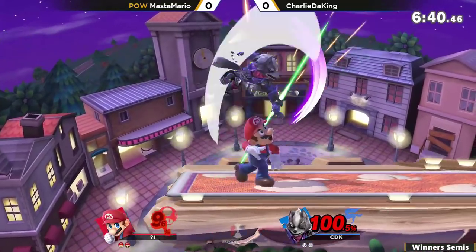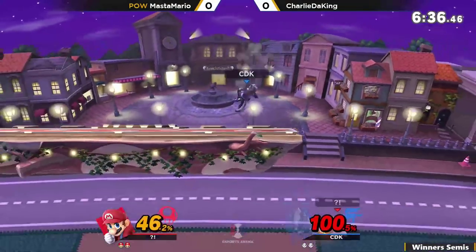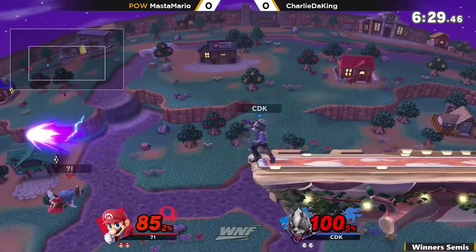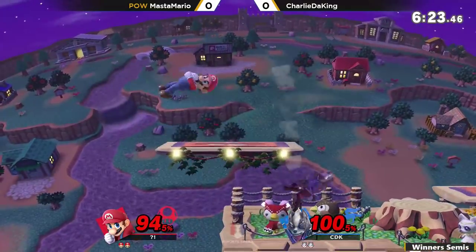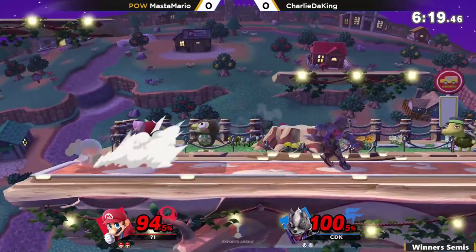Mario's back air is actually disgusting, and not as disgusting as Wolf though. You see the double dash attack coming out. You can see Charlie setting up for back air — often you go for a down smash at the ledge. That was a tipper but it looked kind of late. Shield the back air, and I like how Charlie the King repositioned himself to get into the center, pushing Mario essentially into the corner.